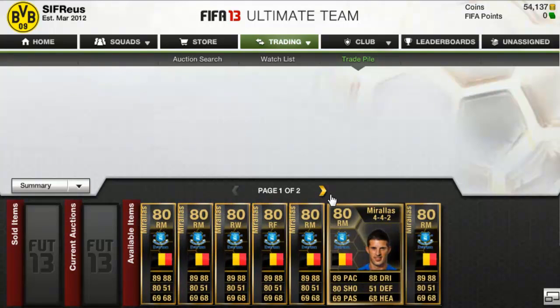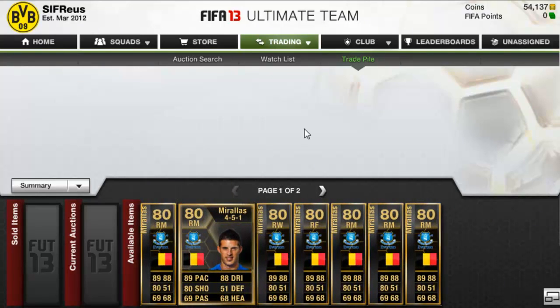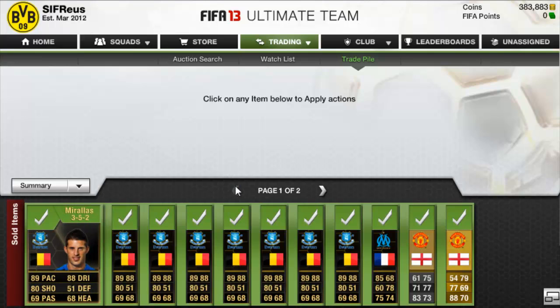So yeah guys, we picked up quite a lot. Kevin De Bruyne Haas - in the next couple of episodes I do pick up quite a lot but then I do actually die down buying them because his price does change quite a lot. I'm going to list all these players up and get back to you once they've all sold. We are back guys - everything has actually sold and we're up to 383,883 coins. That's quite weird - loads of threes and eights - but yeah, everything did sell and we made very nice profit in this episode.